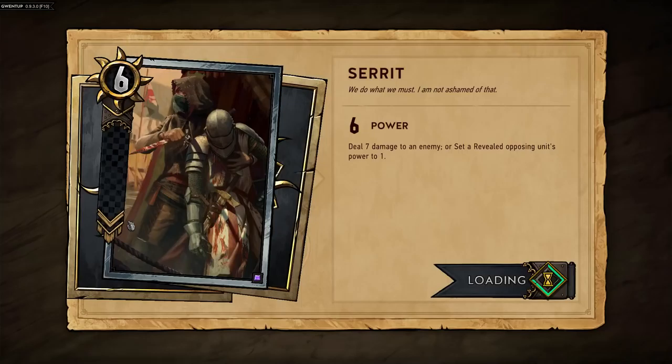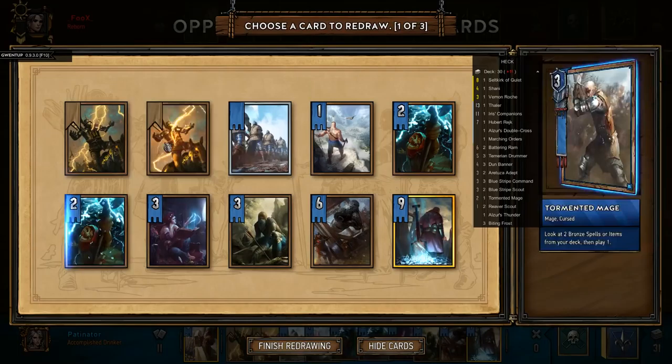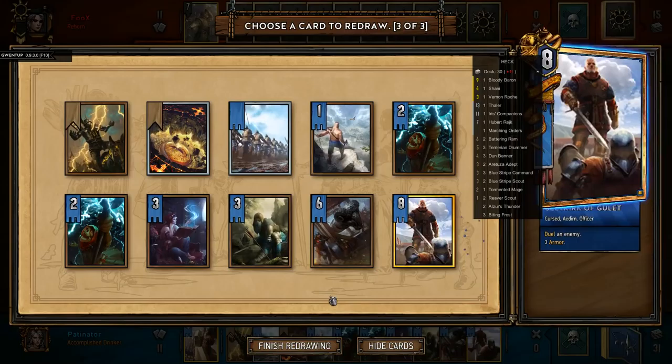We do run some deck fitting, and I know the Tormented Mages and Elder Funders do mess up the withdraw a little bit, but I'm not even sure I'm that excited for Arena. Here's hoping he doesn't know what we're doing. We have Bloody Baron, so we want this out first — I almost want Bloody Baron out first. It doesn't matter in some respects, but I'm not going to play this round.